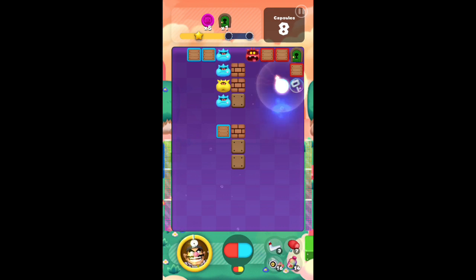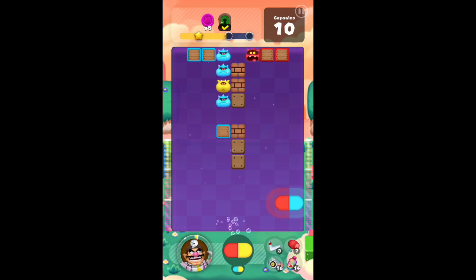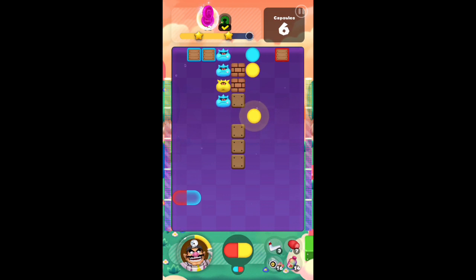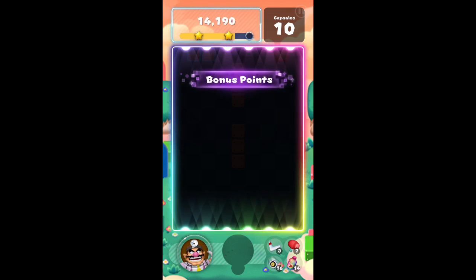Let's blow that one up. If we get any doubles we'll try and play something in the middle; otherwise I guess we'll just try and get rid of these bottom ones quick. So we got a double — do that. Now we can just do this. I still have 10 capsules. I guess Wario really helped me bring my score up a bit more, so I definitely beat that.